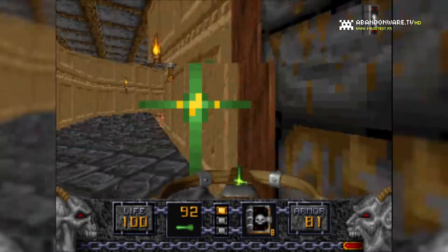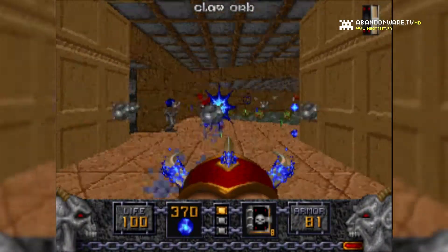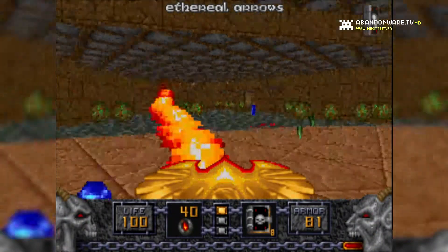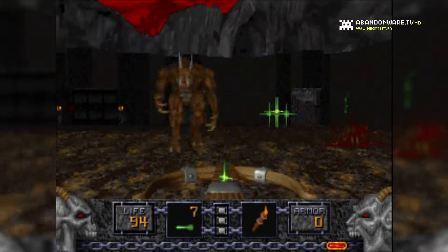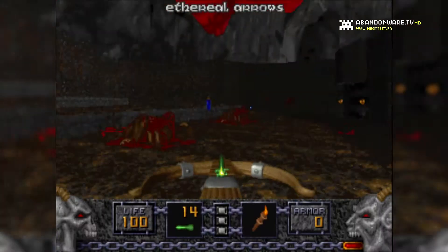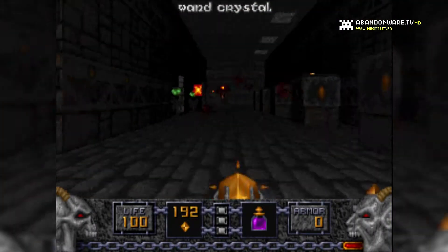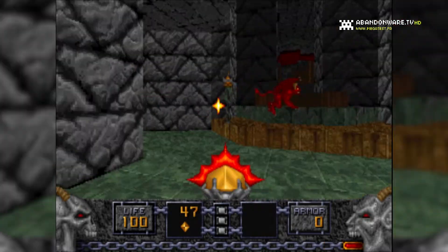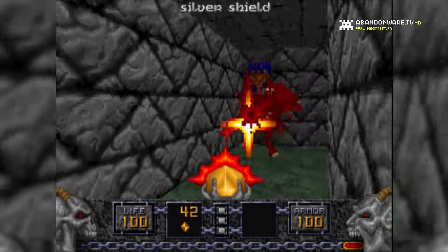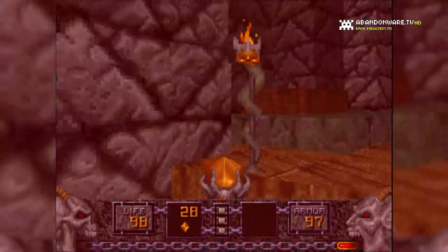ID Software a voulu changer certains points par rapport à Doom. Au lieu d'être en milieu futuriste, vous vous retrouverez entouré de magie avec des armes tirées ou inventées en rapport avec cette époque. Graphiquement, le jeu est assez fouillé et les textures correspondent bien à l'univers médiéval proposé. Les ennemis sont légions et assez diversifiés. Vous aurez aussi des variantes d'ennemis, comme par exemple le petit diable qui tire des boules de feu, alors que d'autres non. Le moteur utilisé est le même que Doom, mais un certain soin a été apporté aux différents endroits de chaque niveau. Ceux-ci sont également relativement plus complexes et comportent plus de détails.